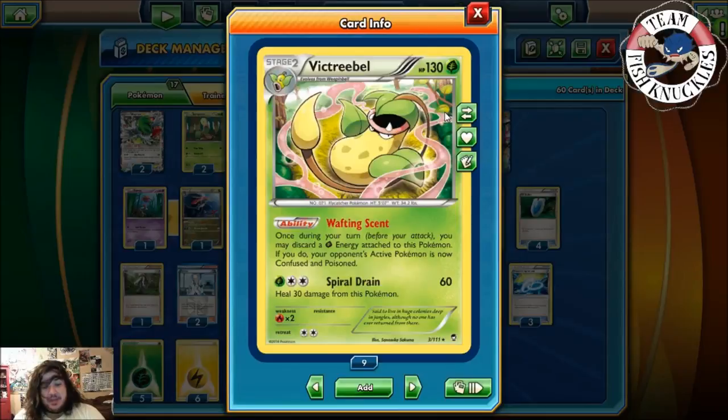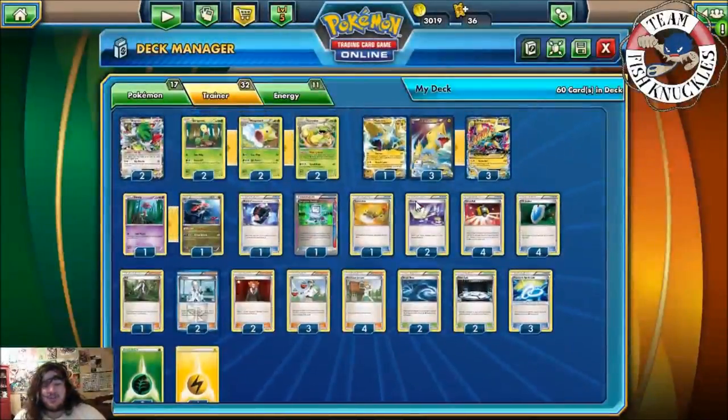Victory Bell has Wafting Scent — once during your turn before you attack, you may discard a Grass energy attached to this Pokémon. If you do, your opponent's active Pokémon is now confused and poisoned. So when you Turbo Bolt for 110, plus poison for 20, that's 120 coming back, then 130 plus another 110 — that's 240 total, which knocks out the majority of things. Just not a Wailord.